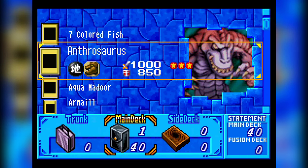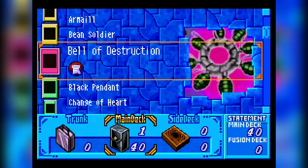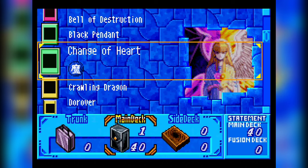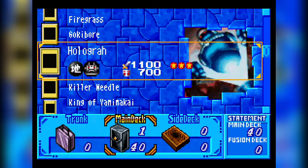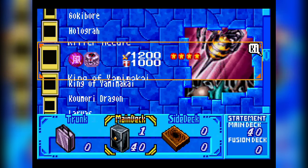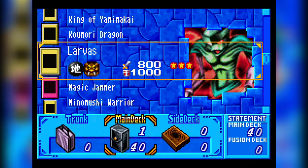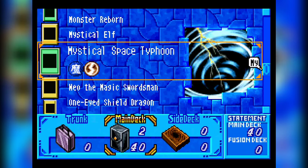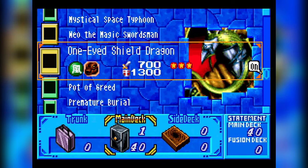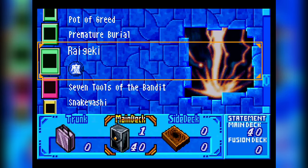We've got a Seven Colored Fish, Anthrosaurus, Aquamadora, Armale, Bean Soldier — absolutely legendary. Bell of Destruction, pretty good card. Black Pendant. Change of Heart. Crawling Dragon. Dorober. Feral Imp. Fiend Kraken. Firegrass. Goki Bore. Hologra. Killer Needle. King of Yami Makai — one of my favorite level 5 classic monsters. Komori Dragon. Larvis. Magic Jammer. Minomushi Warrior. Monster Reborn. Mystical Elf. Mystical Space Typhoon — two copies of MST, which is great for the later games. Neo the Magic Swordsman. One-Eyed Shield Dragon. Pot of Greed. Premature Burial. Regeki. We've got some pretty powerful staple spell cards as well.